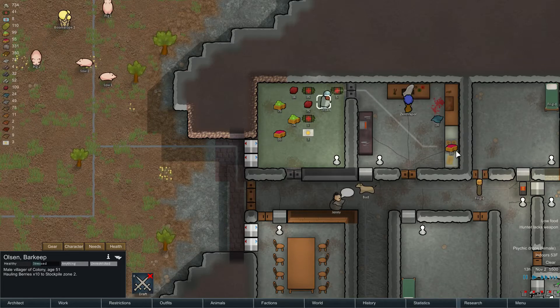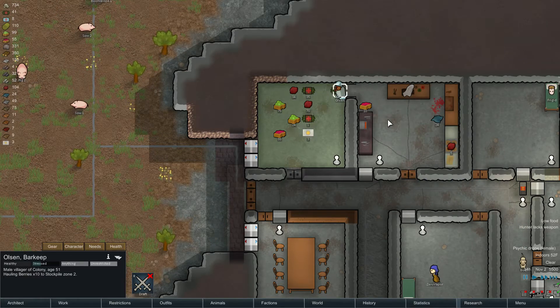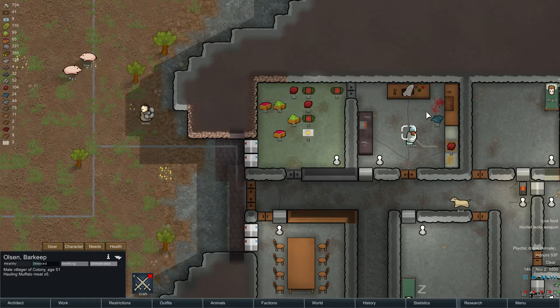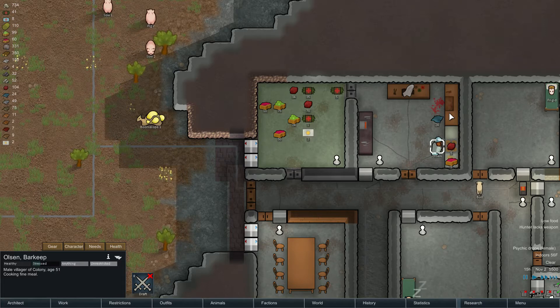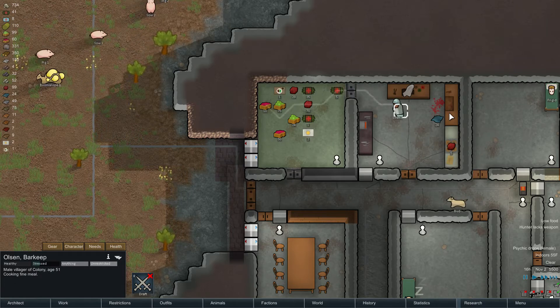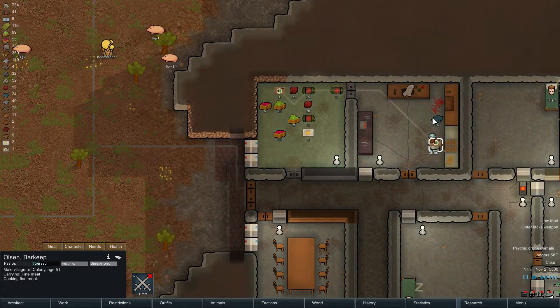Haul the berries away. Now cook — like that. Finish that. There you go. Now cook some fine meals, because those are better. I think they last the same amount, but it makes colonists happier.